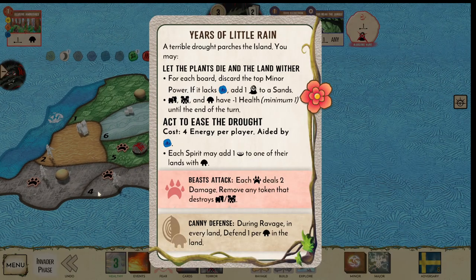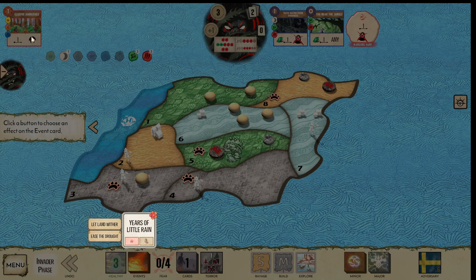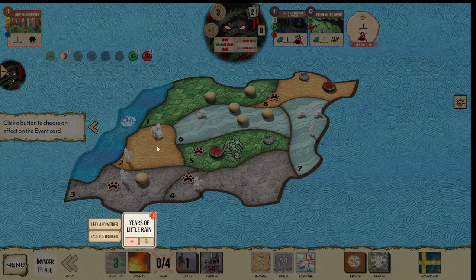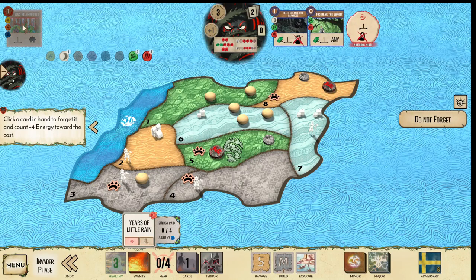I played around beast attack — that's why I threw both of them there. Here's a little Renewing Rain. It's kind of sad because I have no presence with Dahan, so even if I pay for this card I don't get the benefits. But I don't think I want to add another blight here, so I'm going to forget my one water card.